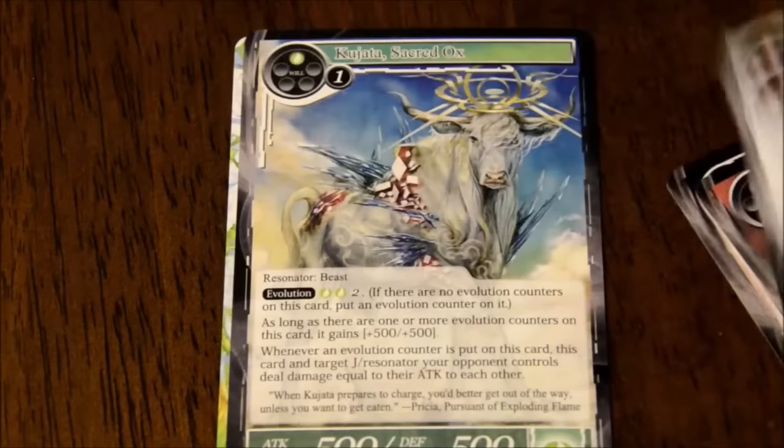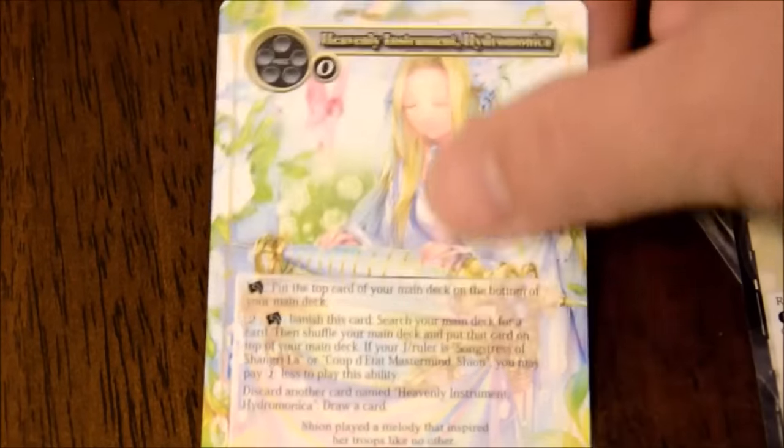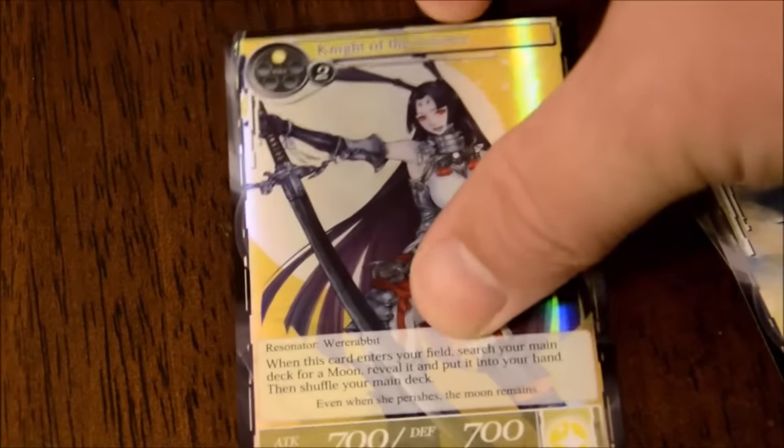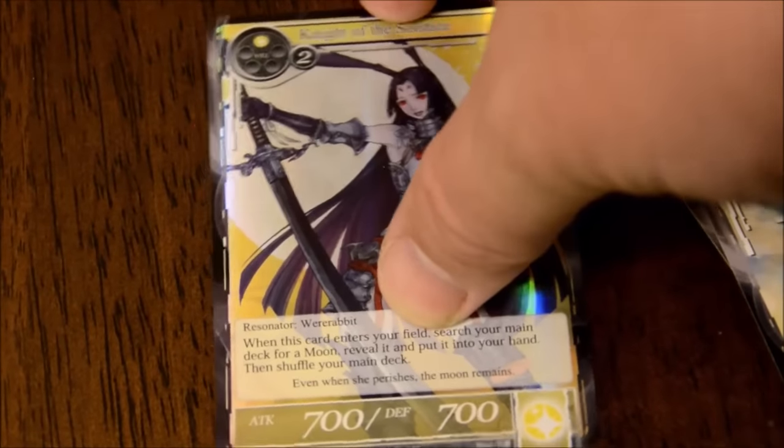Lots of doubles. The Ox again. There's a full art card - that's Hydra Monika, Heavenly Instrument. Another Knight of Solstice foil. I've ceased keeping the rares separated - I'm just going to have to sort them all out later.